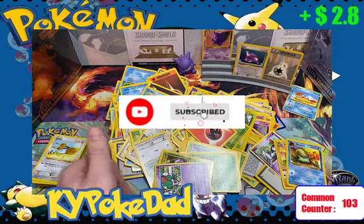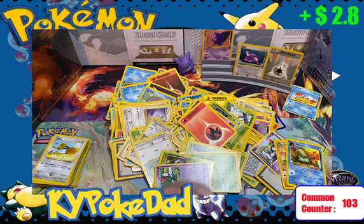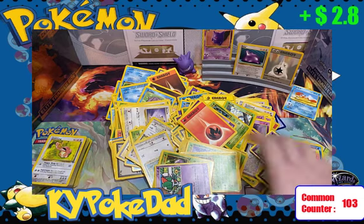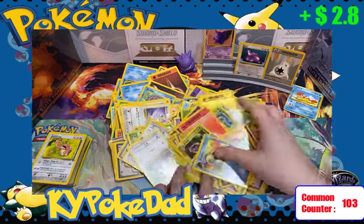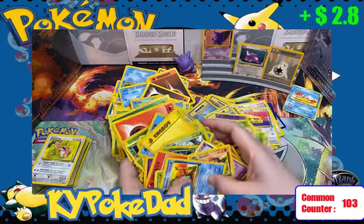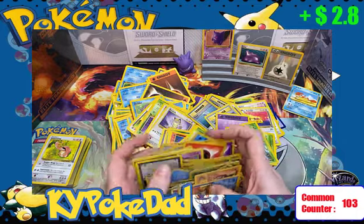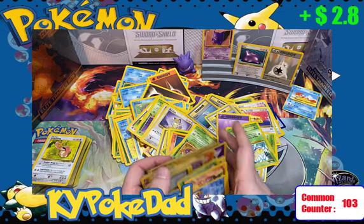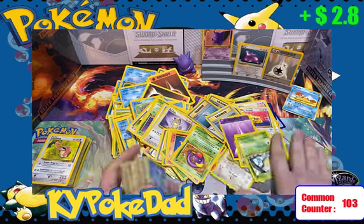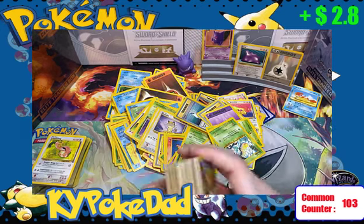If you're enjoying this, hit that subscribe button — we love doing it and hope you love watching it. We're going to keep going through all of the Pokemon cards. Pokey Dad's House is getting stacked to the brim with all the cards we've opened so far. We are getting ready for our next stack — looks like we're maybe about halfway through. We've got 103 on our common counter.